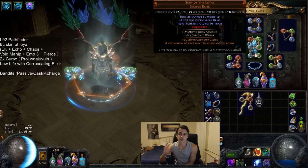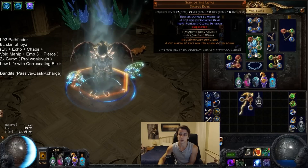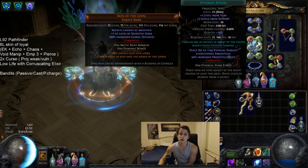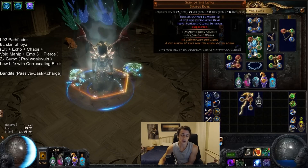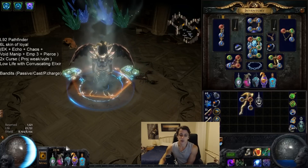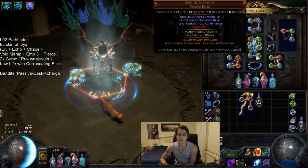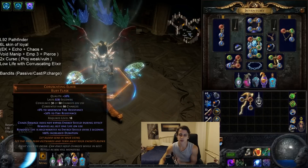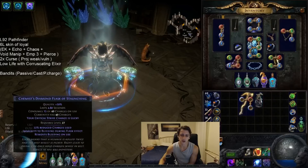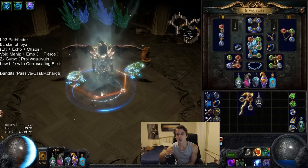For our chest, I went with the Skin of the Loyal because they're cheap. I'm a big fan of this item - a plus one level of socketed gems gives us 20% overall damage. It's a very nice chest. I recommend getting one if you really don't want to invest too much and if you want to go for the Coruscating Elixir playstyle. That said, if you don't, a Shav's is probably going to end up being better for you, because you can then drop this for something like a Witchfire or even both of these flasks at once. Coruscating Elixir - I thought it'd be a novelty and it worked out pretty damn well.